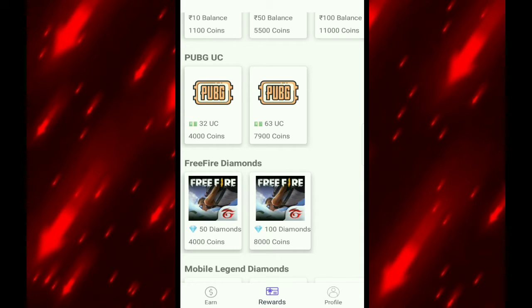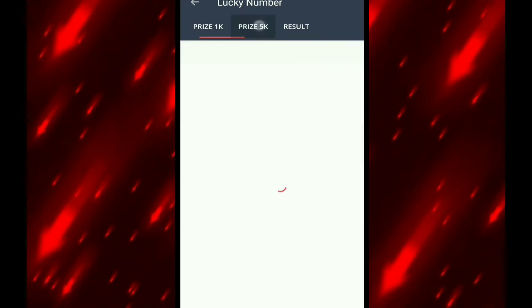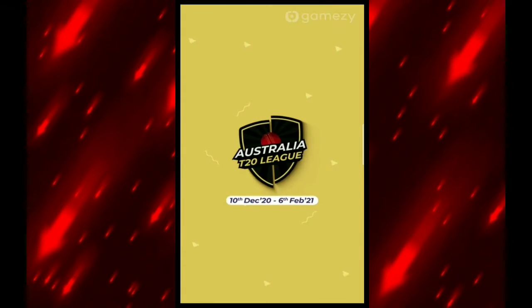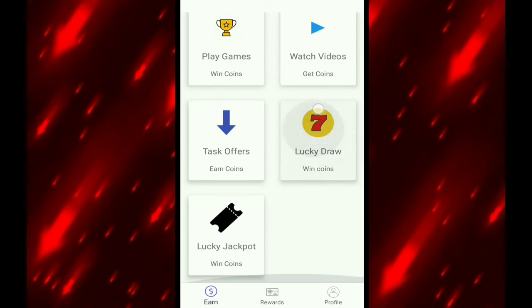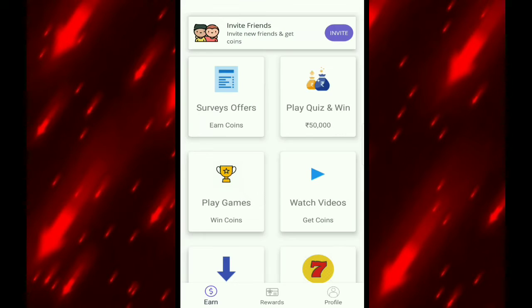We take everything we have and collect the coins. If you have a lucky draw, I would like you to draw your iron coins. If you have a task, you can download the apps. If you have 8.5 coins, you can do a survey or a quiz to get some coins.